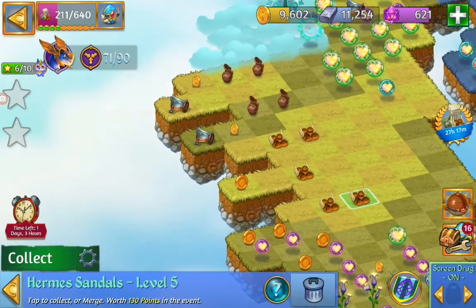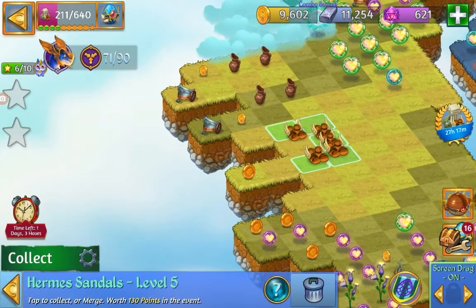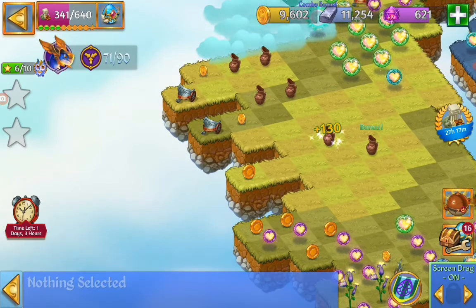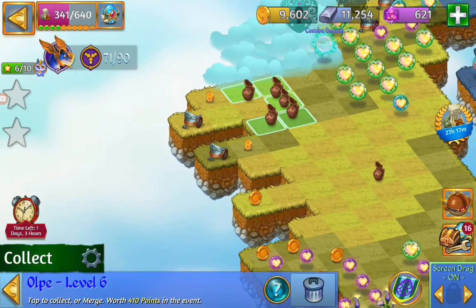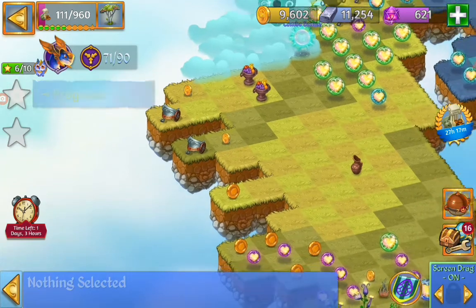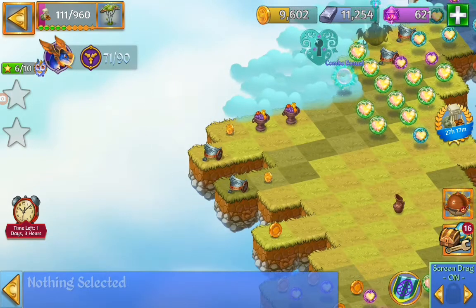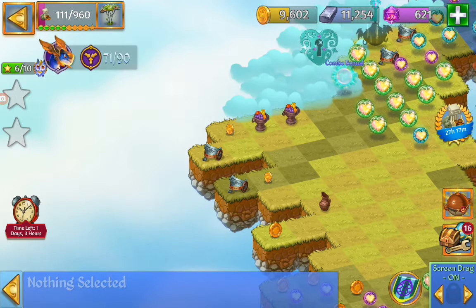Here we got two sandals, level five. I'm going to merge them and hit collect at the same time. Got two vases, and there we got two fruit balls. We need five of those. It's also a cloud key to open with the fruit ball.